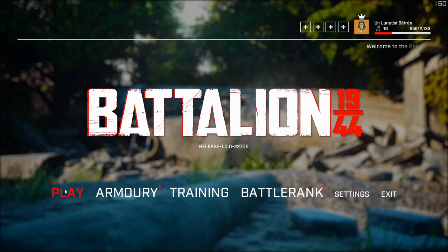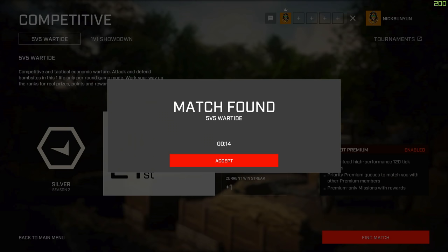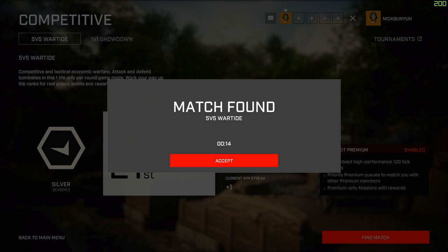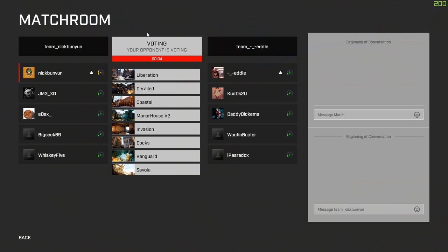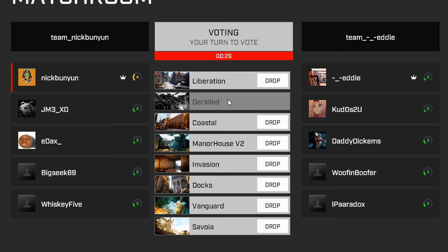Playing competitive is very easy. Hit Play, hit Competitive, log in through FACEIT if you have to — you don't need FACEIT Premium, a free account works fine. Then do 5v5 or 1v1 and hit Find Match. You can play solo or with friends, and once matched you hit Accept. One player from each side is the team captain — all you have to do is drop the maps you don't want to play, going back and forth until one map is left, and that's the map you play.